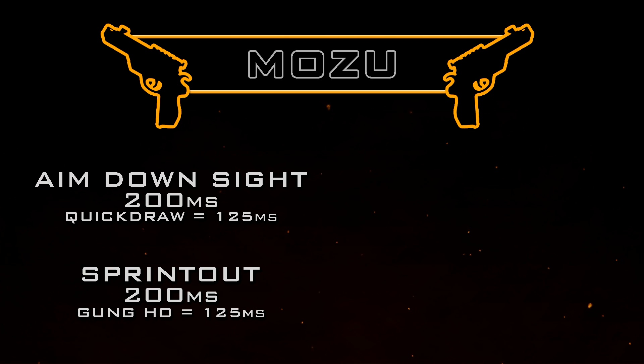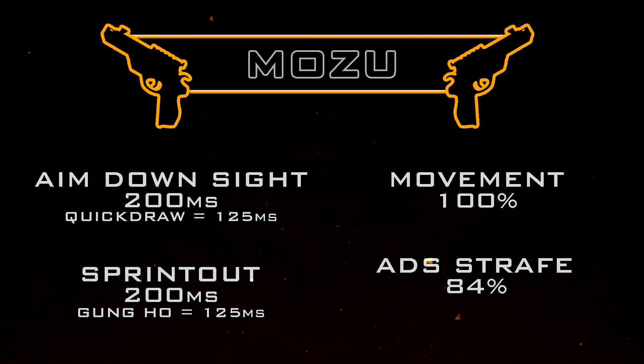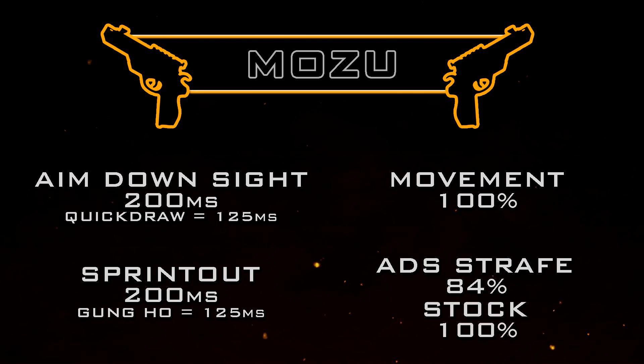This just leaves us with our movement speed — we get a standard movement speed for pistols at 100 percent, and a standard aim down sight strafe speed at 84 percent. However, we do have the ability to use Stock on the Mozu, which will bring our aim down sight strafe speed all the way up to 100 percent, which is ridiculously fast.